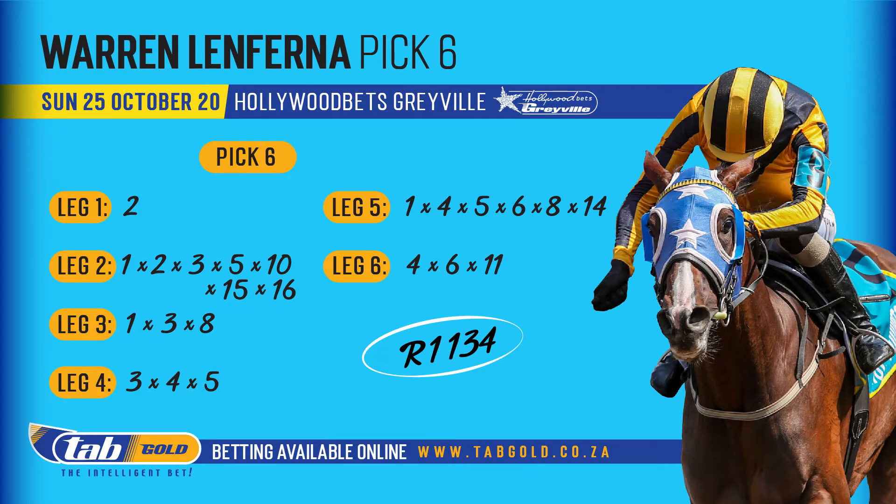Mine is a bit of an expensive perm — 1,134 rand — but don't despair, we all know about fractional betting. I'll probably take a 20% share of this. First leg, in or out for me — duck or no dinner, as I always say — Chewbacca for me. Take a stand, let's build some excitement early in the day: banker two. Next leg: one, two, three, five, ten, fifteen, sixteen. Third leg: one, three, and eight. Fourth leg horses: three, four, and five.